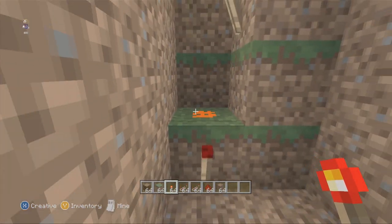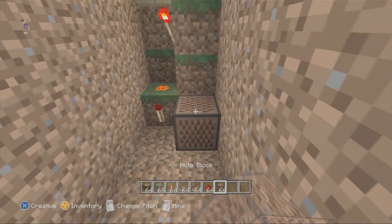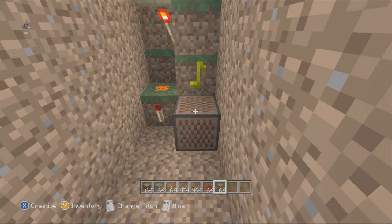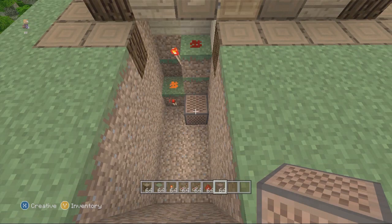Next step is to put a redstone torch there. Don't worry, it does actually turn off — don't freak out about that, it's supposed to happen. Now on the note block that you place right to the right of it, you want to make this really high pitched. So go into the greens or the turquoise colored notes.